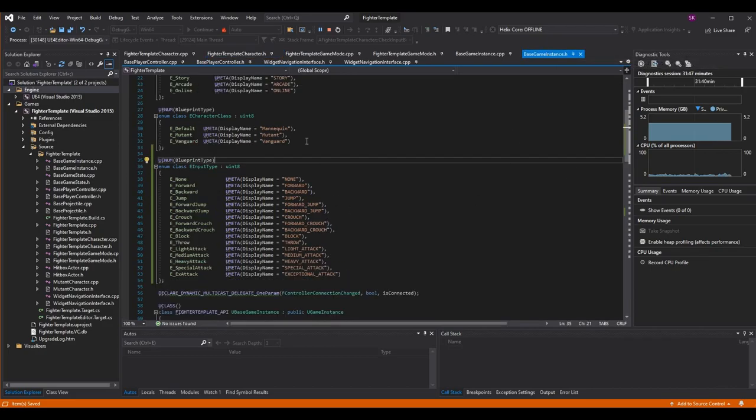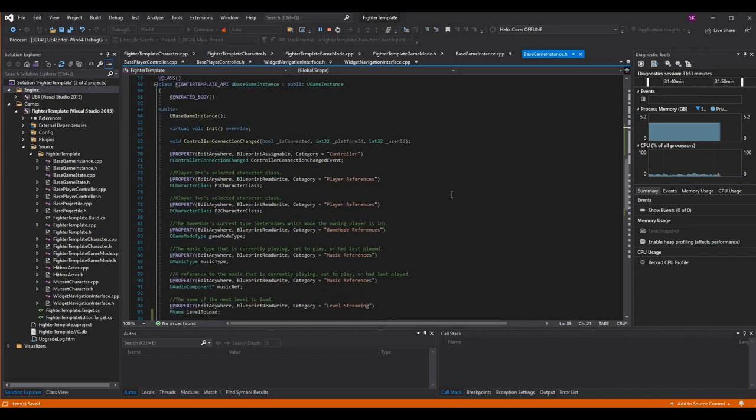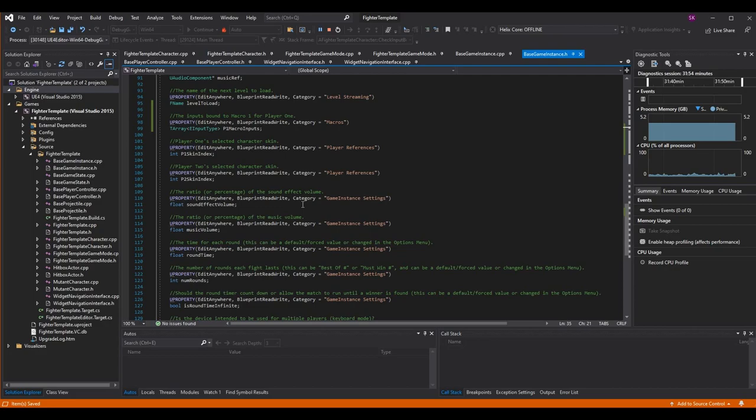Now let's go into base game instance dot h. Here's the enum we just moved over. Scrolling down to the variables, I've made a new variable in base game instance dot h — this is going to be the inputs that are bound to this macro. So if I press this button, what inputs get placed into the input buffer? I've made it UPROPERTY EditAnywhere, BlueprintRead, although it's not strictly required right now. It's going to be useful when we go over that widget where we can manually bind buttons to specific actions in the game.